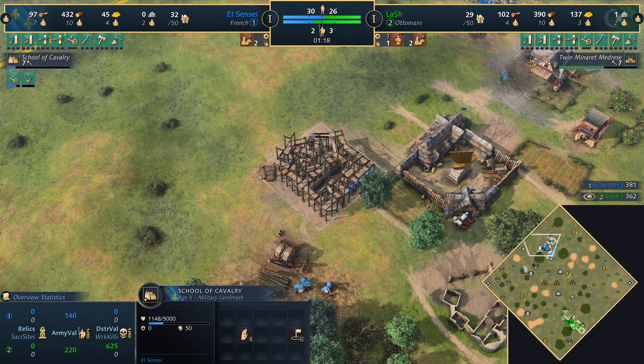On this matchup the Guild Hall pick is debatable. The gold Guild Hall gives some access to gold when you run out, but under pressure from the Ottomans maybe the Royal Institute could have been better — royal bloodlines, cantled saddles, making the knights much stronger. If you don't have gold you don't have knights though. Lash is just about to reach castle age with the Mehmed Imperial Armory, which gives free siege engines — very strong. Mangonels will be popping out soon.